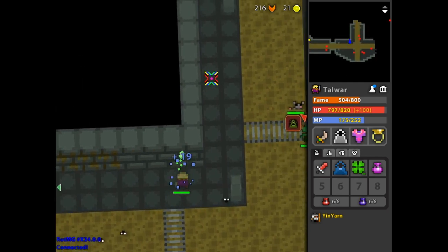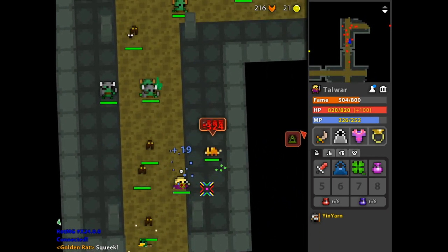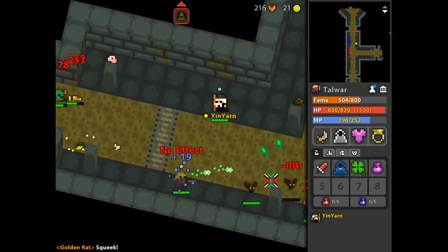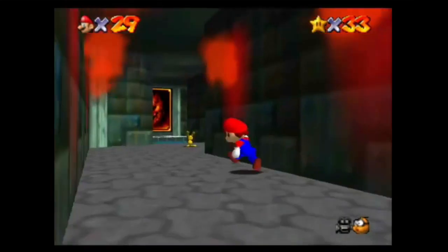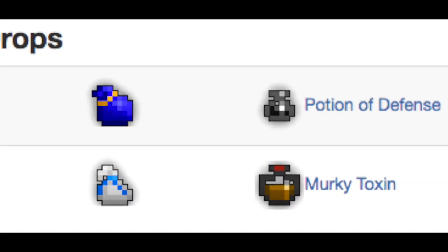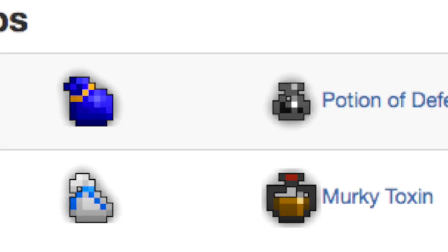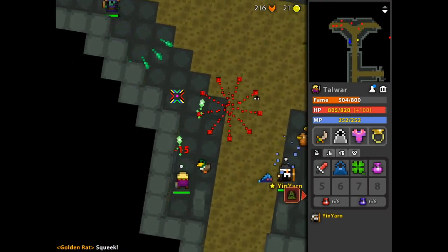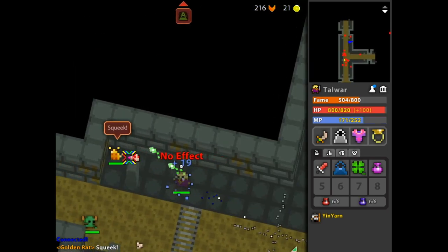Golden rats, however, are quite different. Rather than attacking you, when a player gets close to one, it'll squeak in the main chat and then start running away two seconds after. If it gets too far away, it'll despawn automatically, but if you don't kill it within about 15 seconds, it'll disappear anyway. Think of it like the rabbit from Mario 64, only on a time limit. If you catch it though, it drops a guaranteed defense for two people and a chance at one of the white bags, so don't pass up the opportunity. Just be careful — while running away, the golden rat might lead you into other rooms full of enemies, putting you in harm's way and wasting your time. So try pushing it into a corner if you can.